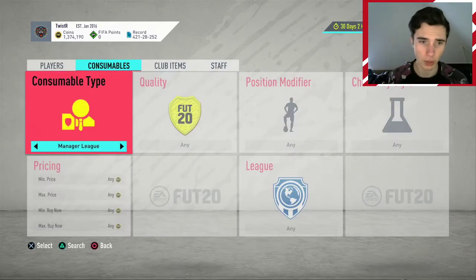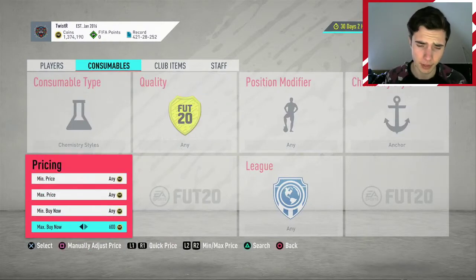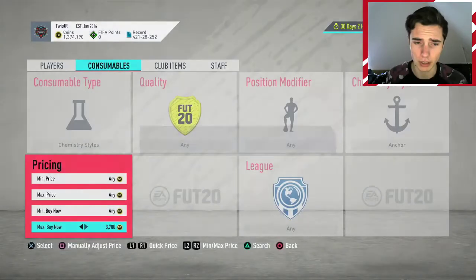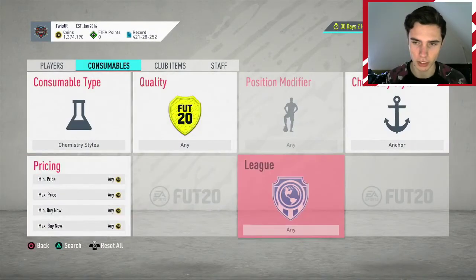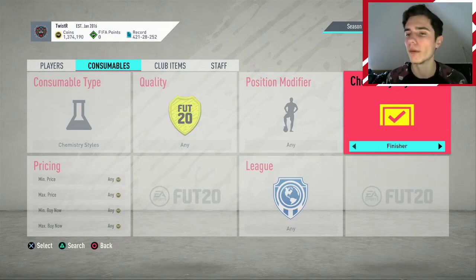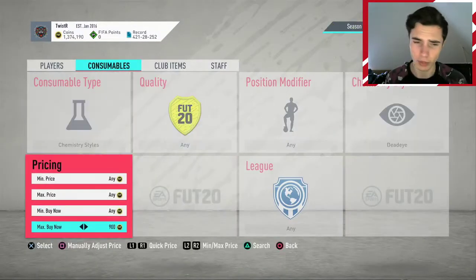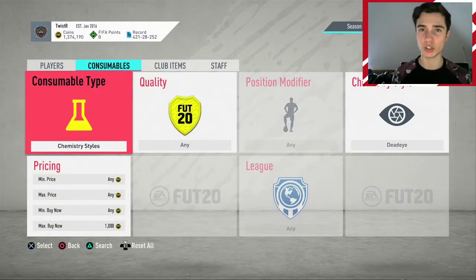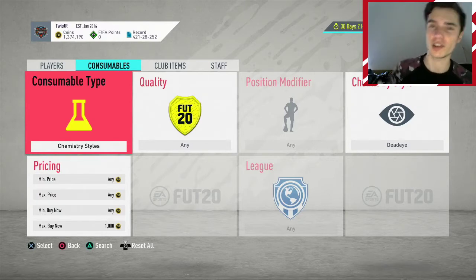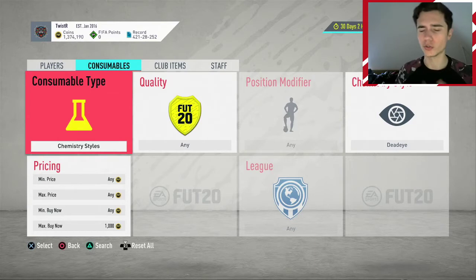The third method is chem style trading. I'll actually give you a fourth method too — this is more of a long-term approach. Right now anchors are really expensive because shadow chem styles are extinct, so anchor prices are going up since people can't buy shadows. Dead Eye is another example — they used to be 700-800 coins; you can snipe these and hold them as a long-term investment. When a player comes out in an SBC with great pace and dribbling, chem styles that boost their shooting and passing will go through the roof.